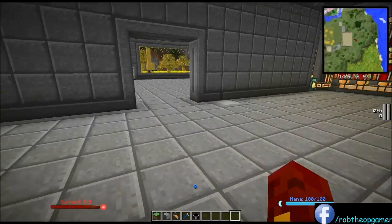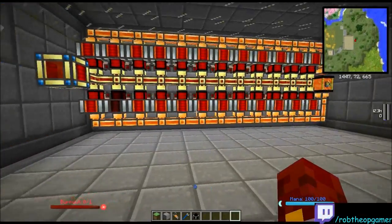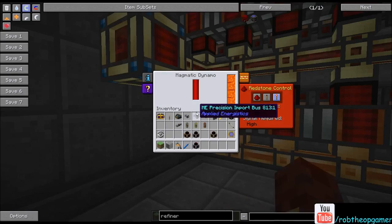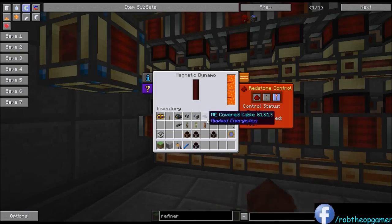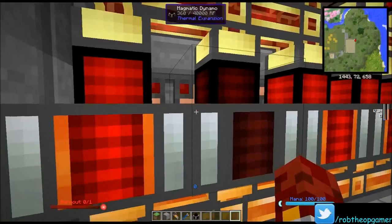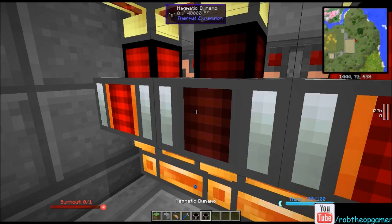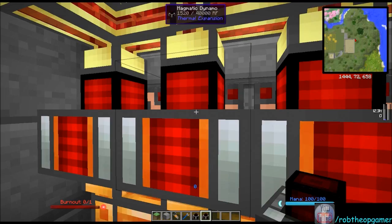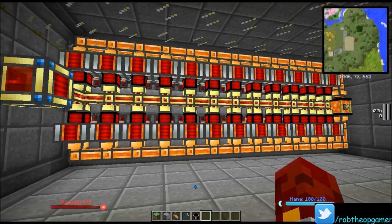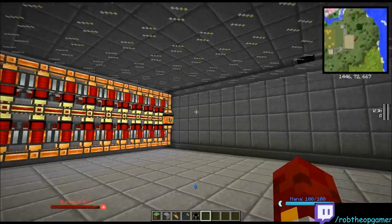I've made a little area downstairs — you can use the elevator block to get down, hold sneak to go down. We did the magmatic dynamos last episode. I'm going to set up the compression dynamos here with the same sort of setup. I'm going to grab an energy cell and go with a resonant energy cell this time — we used a redstone energy cell last episode, so we can upgrade that too. Let me place the resonant energy cell and run the redstone conduit.